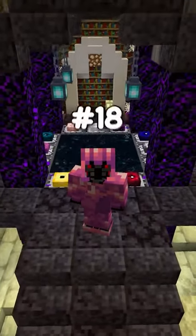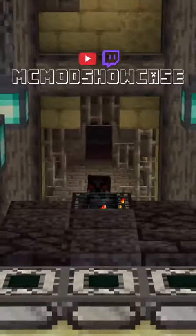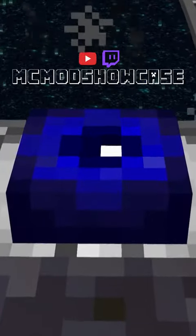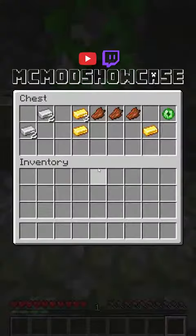Three Survival Minecraft mods, number 18. The End Remastered mod completely overhauls how entering the End works. There are now 12 different custom ender eyes that you will have to obtain by exploring your world. You can find these eyes in things like pyramids, mineshafts, and jungle temples.